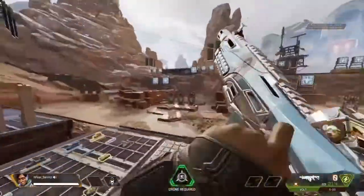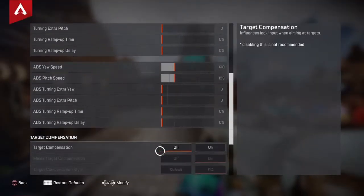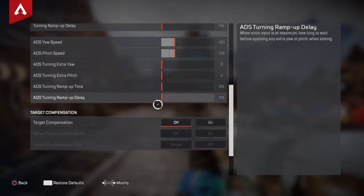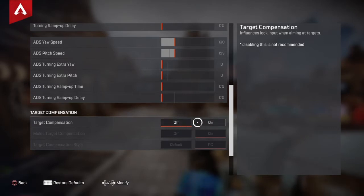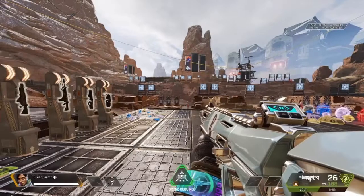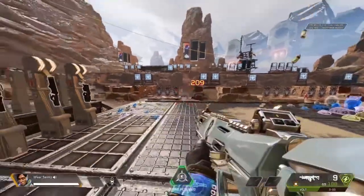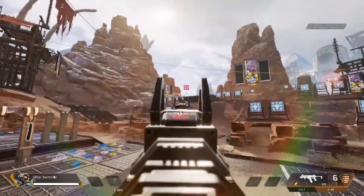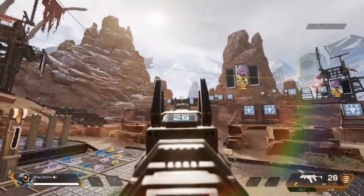Another thing that might help you get better is practicing without aim assist, or playing with PC aim assist. I would honestly prefer you practice without aim assist — this really helped me a lot. Aim assist is off right now. You can also shoot at this back target, which I'd save for the R9.